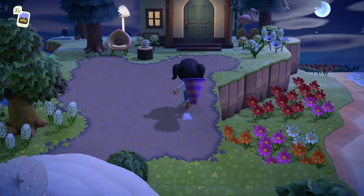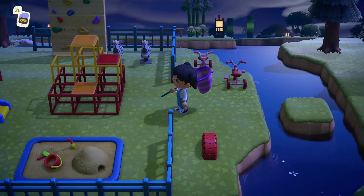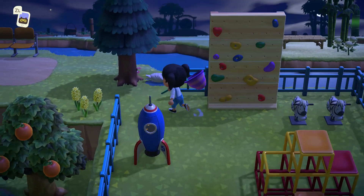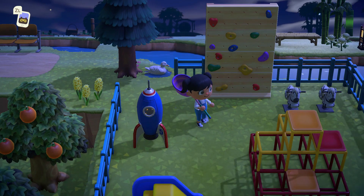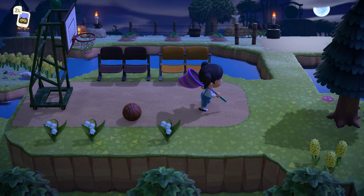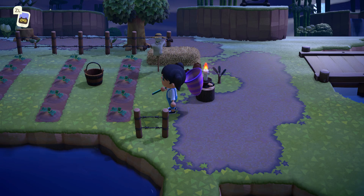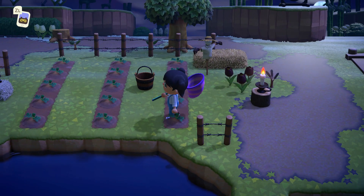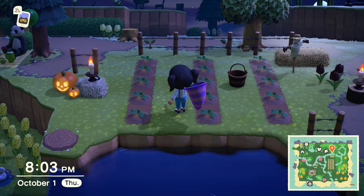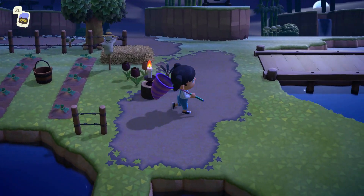And we come back here, and we've got Lily's spot. We jump over here and we've got a little park — simple, self-explanatory. This way we have a little basketball court, and a crossover into the pumpkin patch — or should I say the start of the pumpkin patch. I'm very excited to get the DIYs to add to this and make it grow, but this is just the very start.